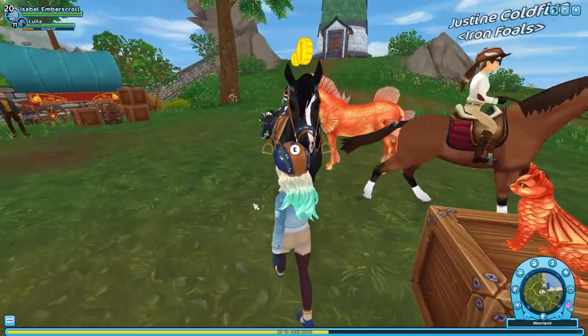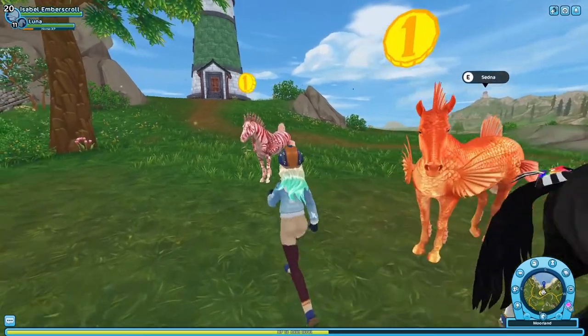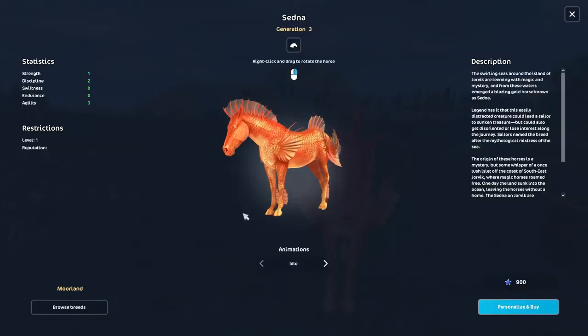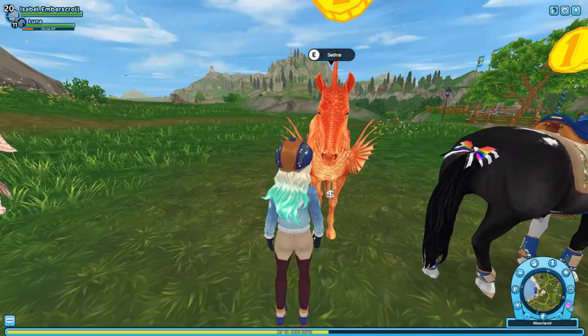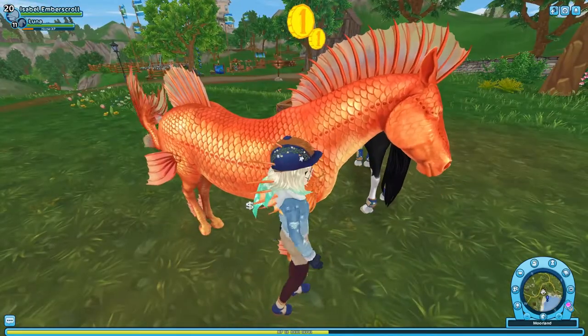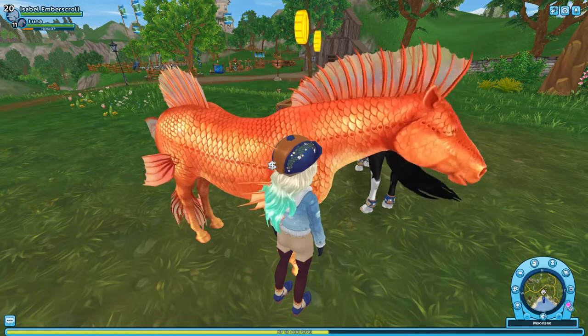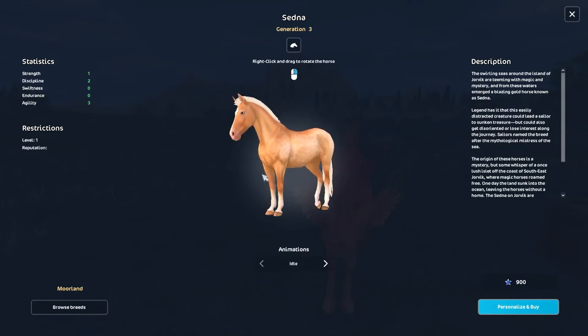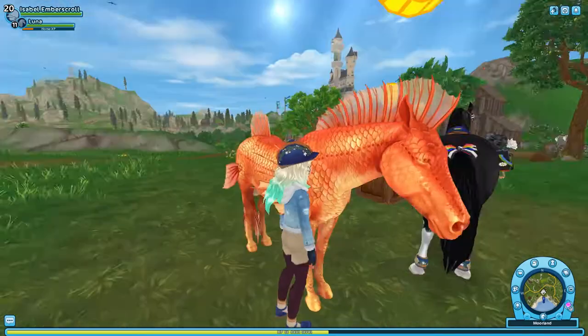Okay, now for choosing which horse I want to buy. The Sedna is really cute, I love it — the colors look so pretty and they do look like realistic scales. It's just the one thing — the regular colored coat, because this one seems more regular, and for a magic horse it kind of needs to have a unique skin. I love the coral look to it.